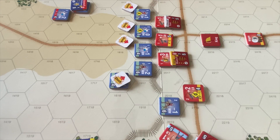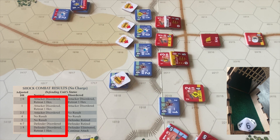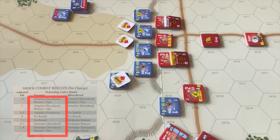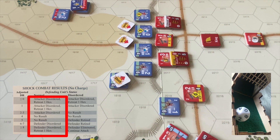The unhorsed men-at-arms shock attack against the longbows at a plus 0 modifier. A 2 plus 0 - attacker disordered, retreat 1 hex. They already were disordered, so that one fails for the French. Next, these men-at-arms attack the longbows with a minus 2 modifier: plus 3 for the matchup, but minus for going across the stakes and being disordered. A roll of 0 results in attacker disordered, retreat 1 hex. We'll pull the men-at-arms back one hex.